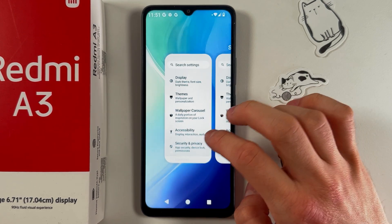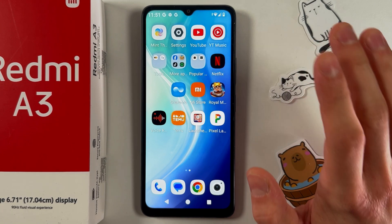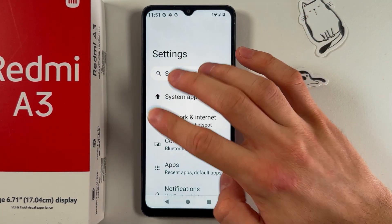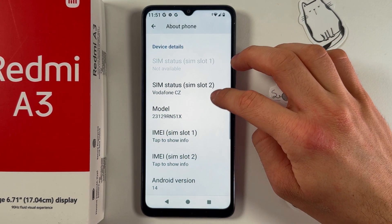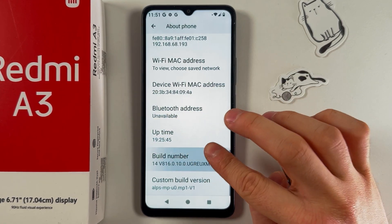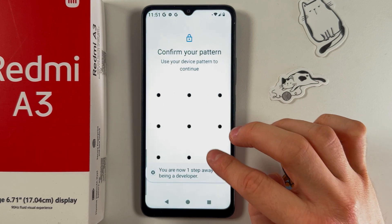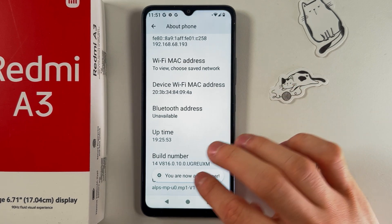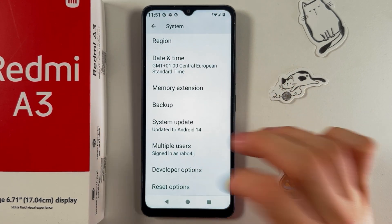Last but not least, let's enter Developer Options. Open the About Phone tab, find your Build Number, and tap on it seven times — one, two, three, four, five, six, seven. Developer Mode is on. Enter your PIN or pattern if you have one, then go back and find Developer Options in the System tab.